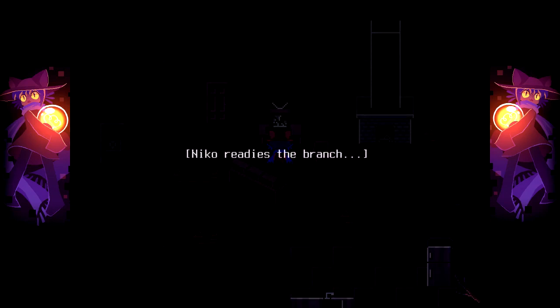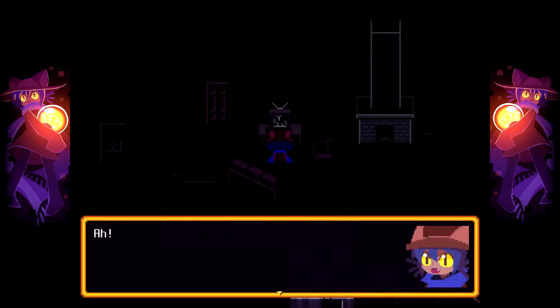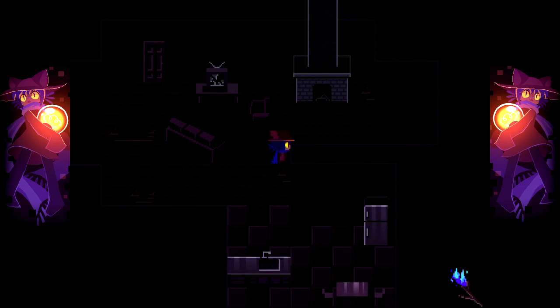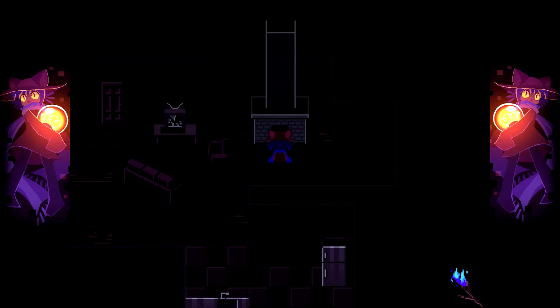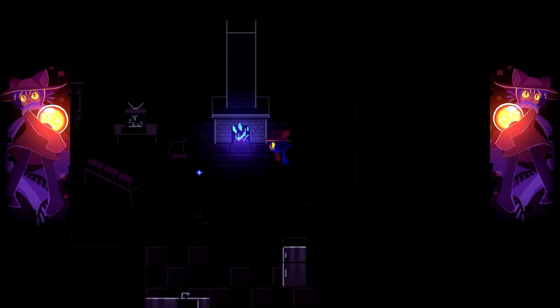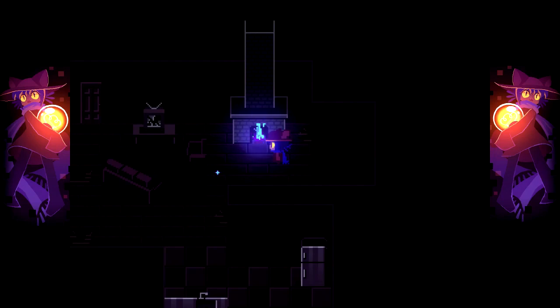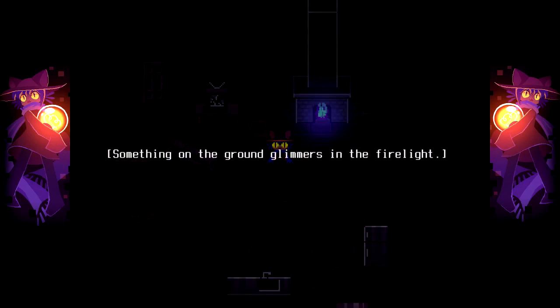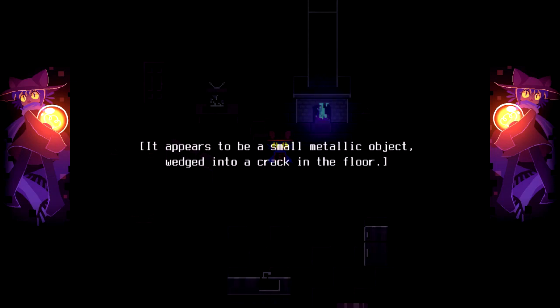Now it's wet. There we go — a blue flame! I was hoping this would be considered a torch, but let's go ahead and light the fireplace. That's what's up — a blue flame, eerily beautiful. Once I did this, something lit up on the ground — something glimmers in the firelight. It appears to be a small metallic object wedged into a crack in the floor.